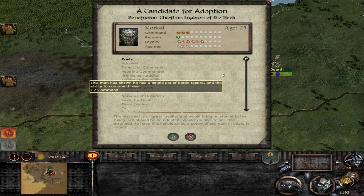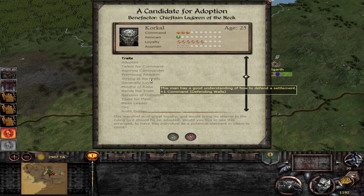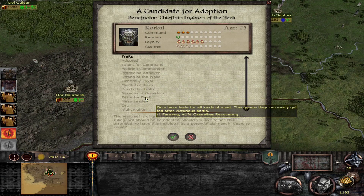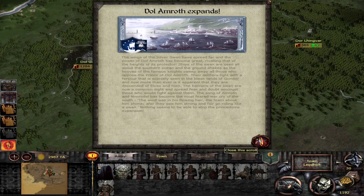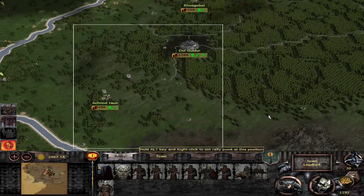Another end turn. That's a general with some traits — it's Korkaul. He's adopted with talent for command, promising attacker, strong at the walls, loyal, and taste for flesh — bad for farming but good for fighting. Dolomroth expands — good to know they're doing well. I always like it when Dolomroth does good. Anduin, of course, is faltering.